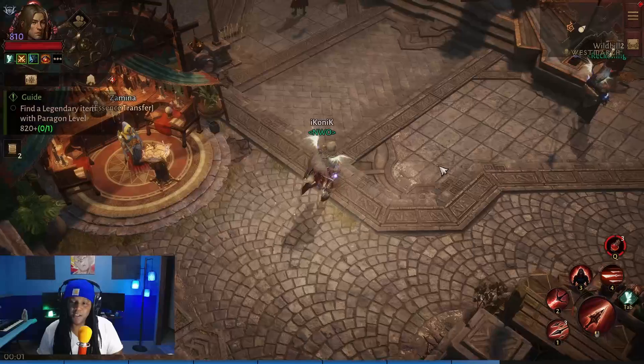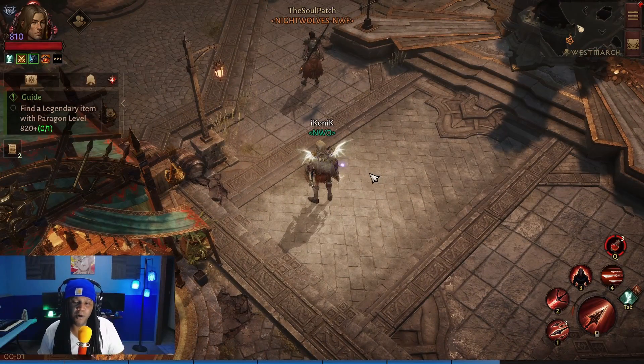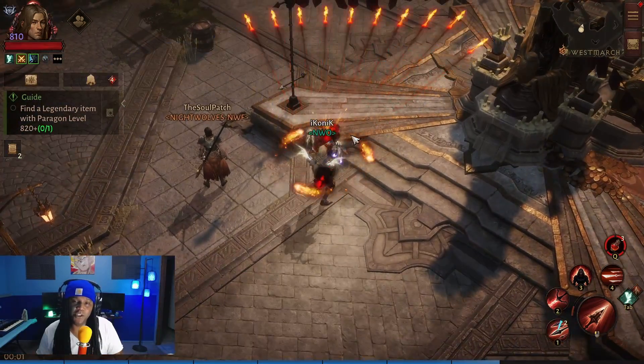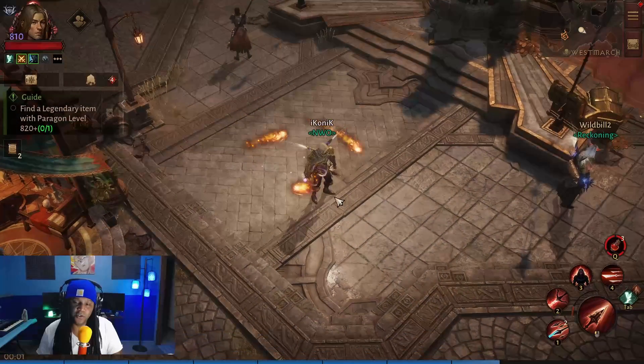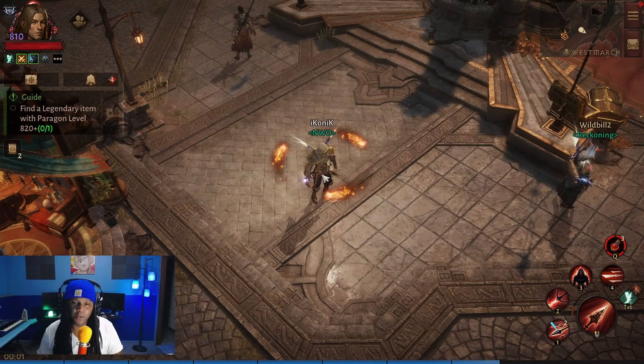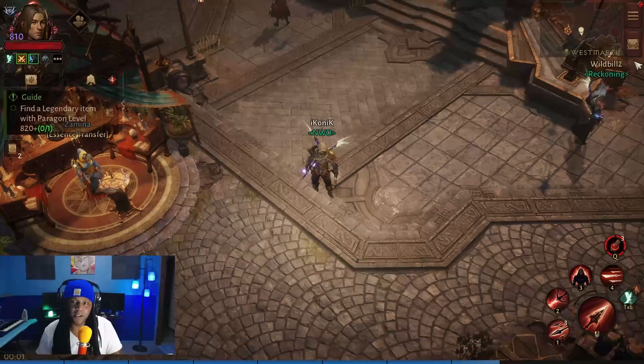What this is going to do for us — it's still essentially the meta build — but we're able to add Flamespite, the flaming multishot, into the build. And this is also going to hit additional targets with the homing rocket. Now we lose a little bit of attack speed with this build but we make up for it in our legendary gem setup.